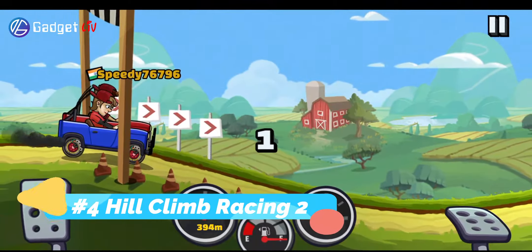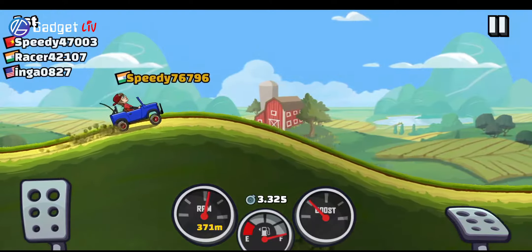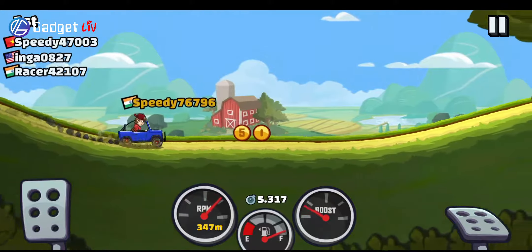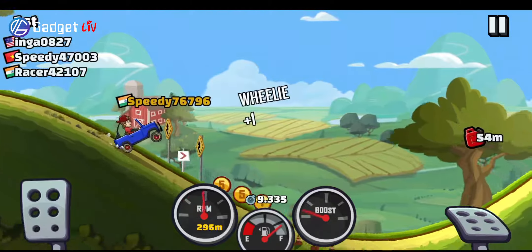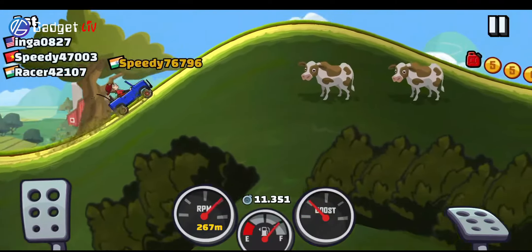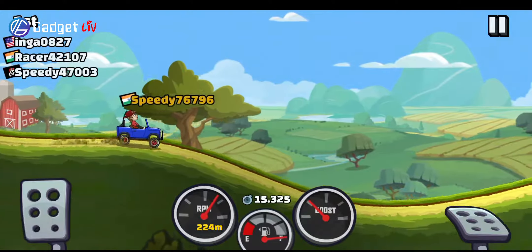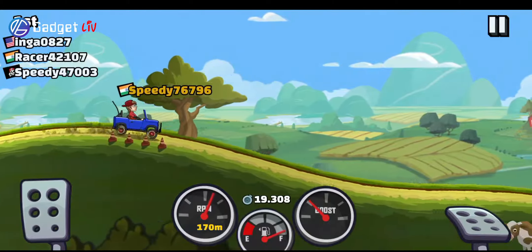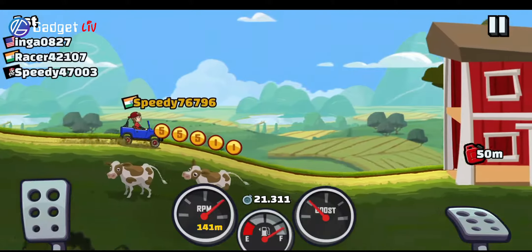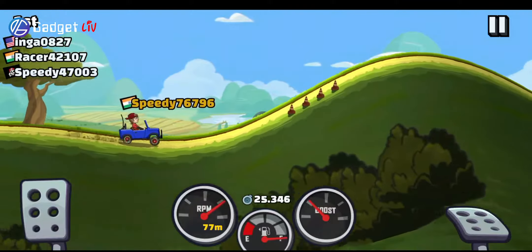At number 4 we have Hill Climb Racing 2. Whether you have a low or high resolution smartphone, it doesn't matter — Hill Climb Racing 2 will still give you the best racing experience. The game looks relatively easy to play; all you have to do is ride your vehicle up and down the hill with an opponent and finish the race first. But it will not stay easy for long, as at higher ranks you will face stronger opponents and your vehicle needs to be continuously upgraded.